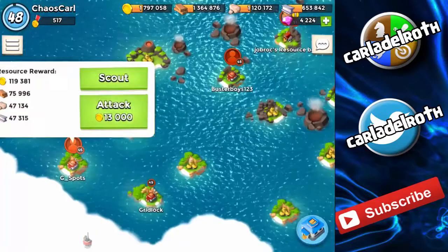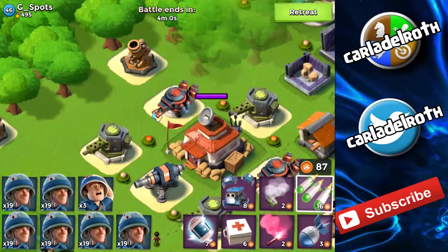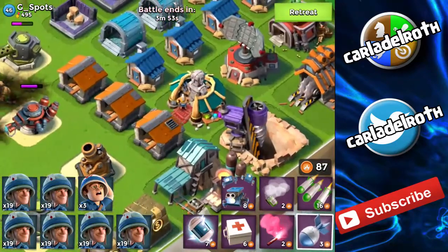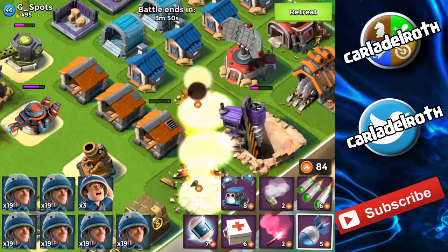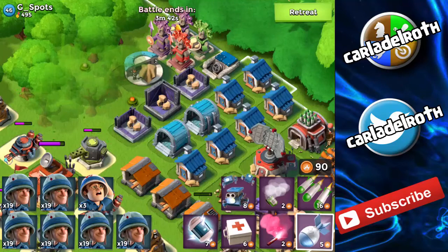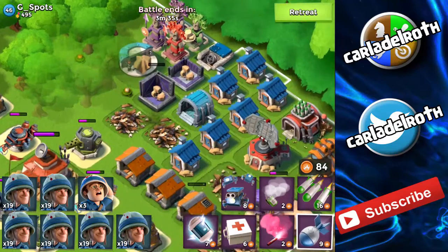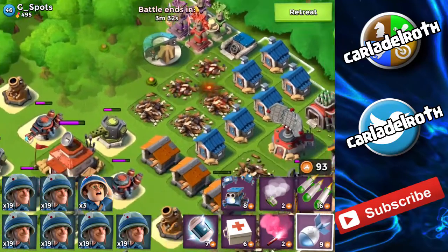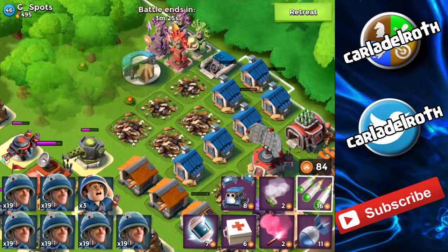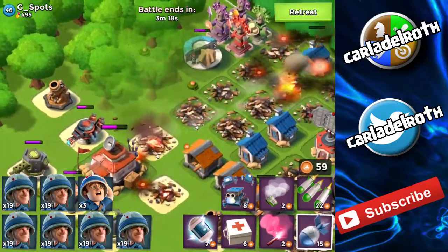Let's attack G Spots' base and see what we can do. My plan is doing a barrage on the HQ first and then trying to take out these buildings, because I think there is a quadruple hit somewhere. We take out two of them at least. Then we have a triple hit. At the same time I'm doing this, I'm getting quite a lot of combat energy back.